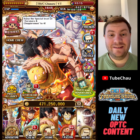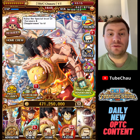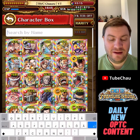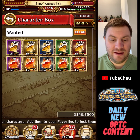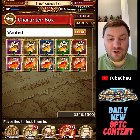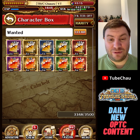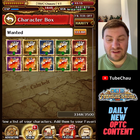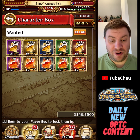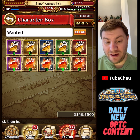Hey guys, Chausie here. In this video I want to talk about the wanted posters — this resource we can use to increase the level limit break of units. There are two variants: the rear recruit variant for free-to-play units, which is the top row, and then the legend variant below, which is a lot rarer and a lot more powerful. As you can see, I have a bit of each.